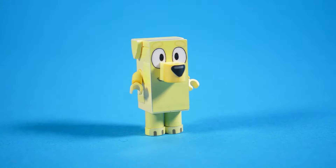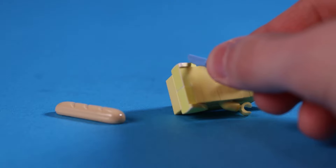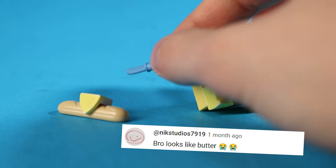Since he is their next door neighbor, I thought it would be nice to build Lucky. Almost half the bricks were painted, so the colors are a bit wacky here and there. I even had someone tell me he looks like a stick of butter, and I can't argue with that.